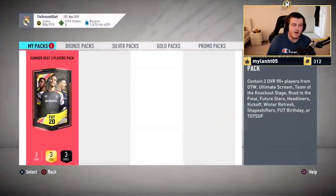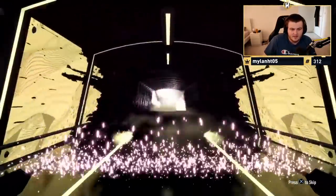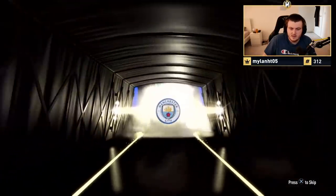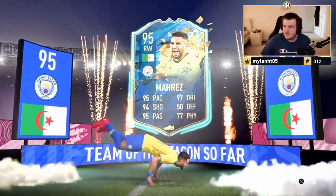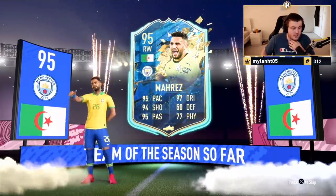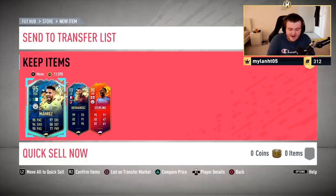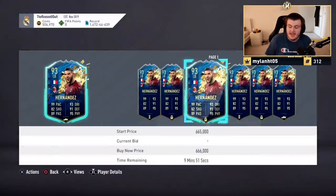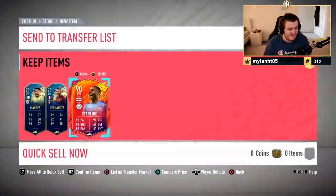Now for the Elite Summer Heat 3 players pack — let's see what we're getting. I haven't opened one of these yet, so this will be the first one. It's going to be... oh, it's TOTS Mahrez! That's great — why was it pink? We'll take it, that's sick. 95 Mahrez is currently selling for around 500k on the market — that's a big win! And Tots Theo Hernandez is just under 300k. Combined that's about 800k, maybe 900k. Really good.